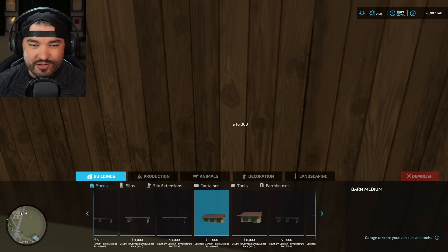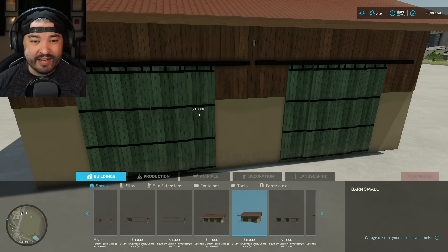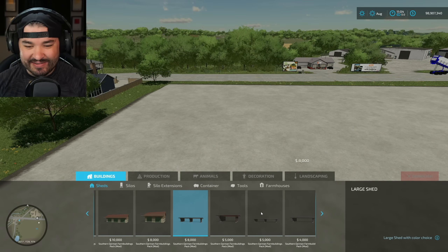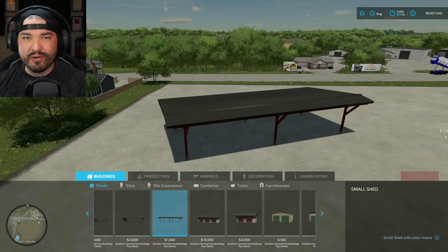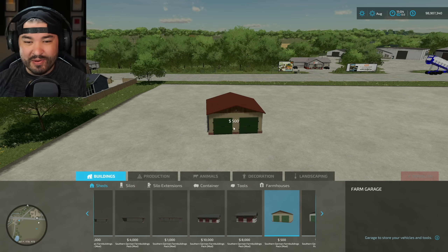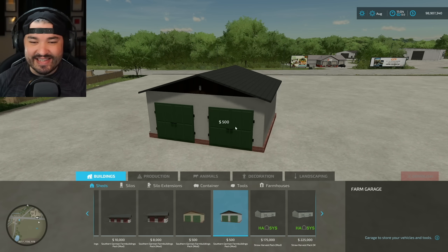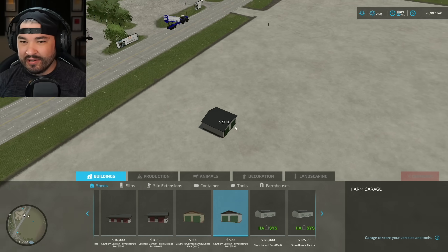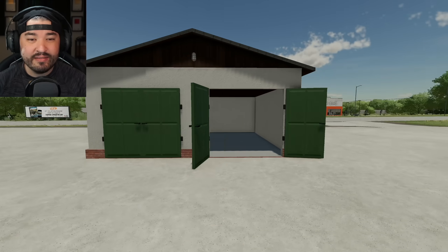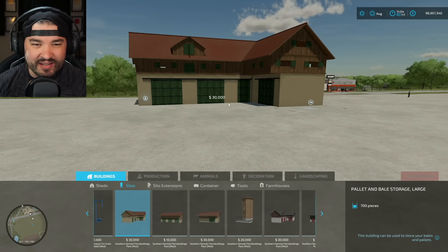We have some buildings here — we can actually cheese it a little bit and take a look at the inside, very cool. Same thing through here as well. The color change changes the color of the doors — I would have never gotten that. Then we have the same thing in a different setup, a slightly different color option. We've also got some small garages. Let's place one down and jump in — nothing inside but it works.